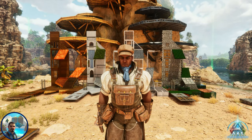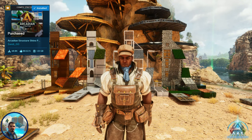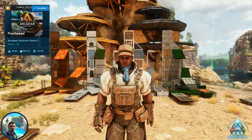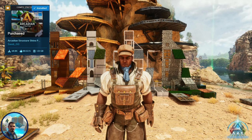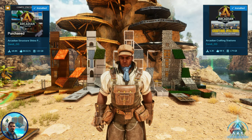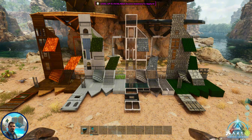For our third and final submission we have the Arcadian Structure Skins. This skin set has four skins. While it does not include decor and crafting station skins, there is a separate free companion mod that has those — I'll be covering it in our next mod showcase for free mods on official servers, so stay tuned. Let's take a look at this mod.